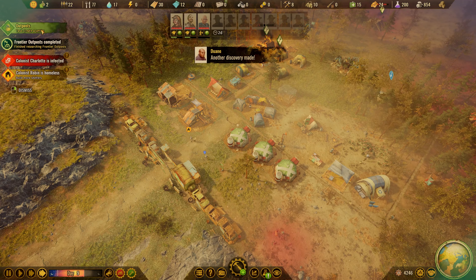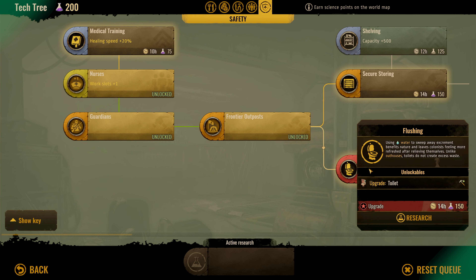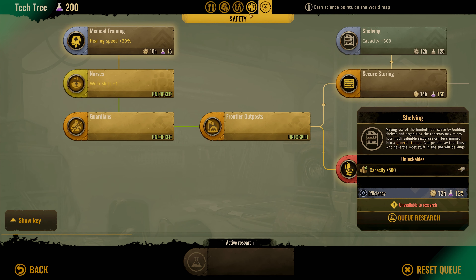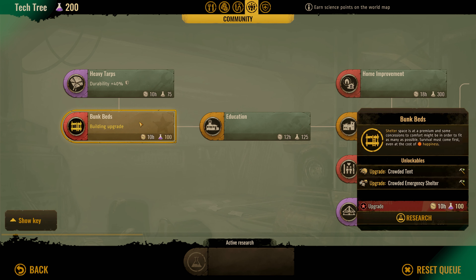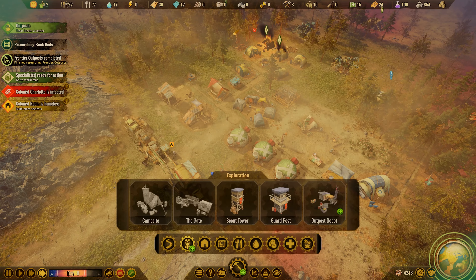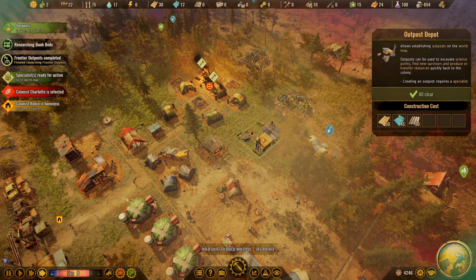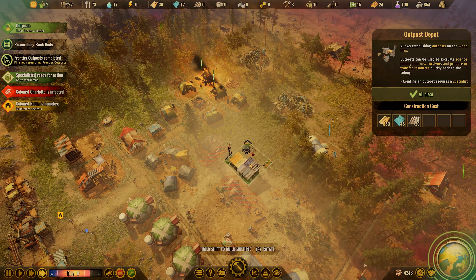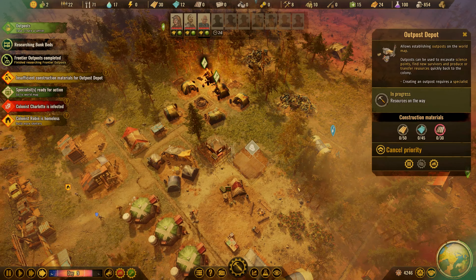We've made a new discovery — outposts! So what's this? Flushing, secure, shelving, bunk beds. Let's do that. Now we can build the outpost depot. I'll stick it there and say build next please.